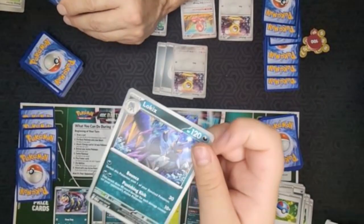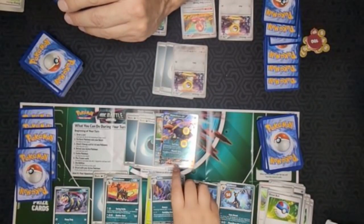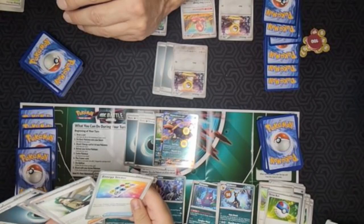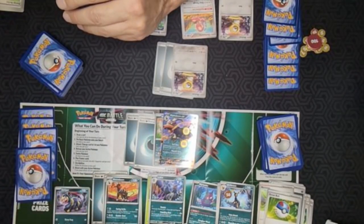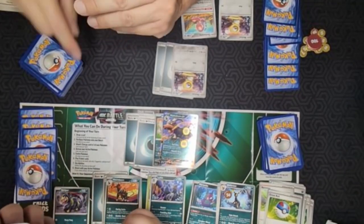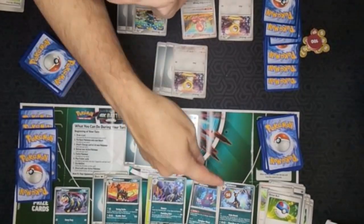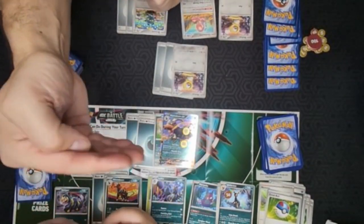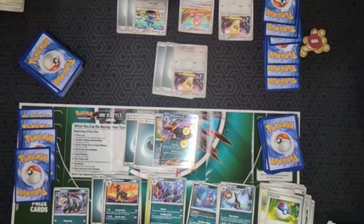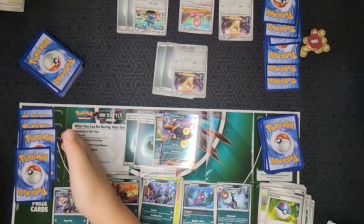Did you grab one? Yes - and he's evolved Nibble into Nickit. Up here it says 'evolves from Nibble.' Here's a good example: it's evolving from a basic grass Pokemon to a stage one darkness Pokemon. They don't always have to stay in the same energy type. We've seen that quite a bit so far. There's another one that went from colorless to darkness. I haven't seen any stage ones in my hand yet.